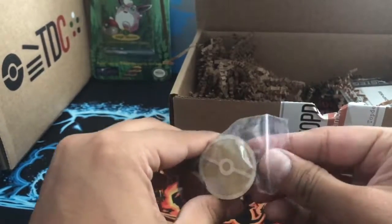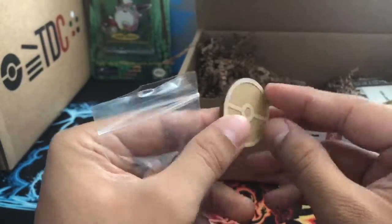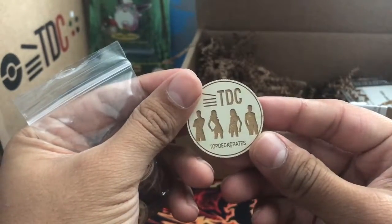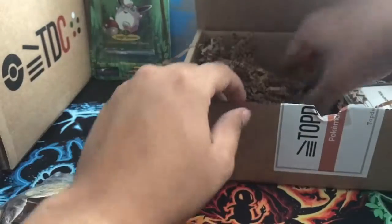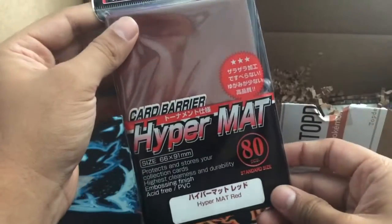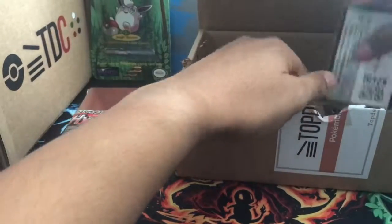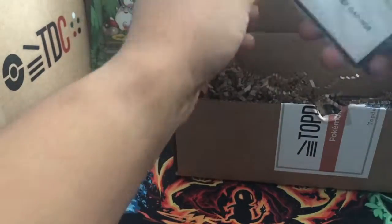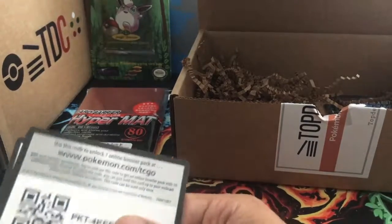Let me get a few of them out here. Feels really good too, nice and smooth. That's cool, I like this. And then we get our hypermats. And then these are just code cards — you get a bunch of code cards in here. You guys can have them.